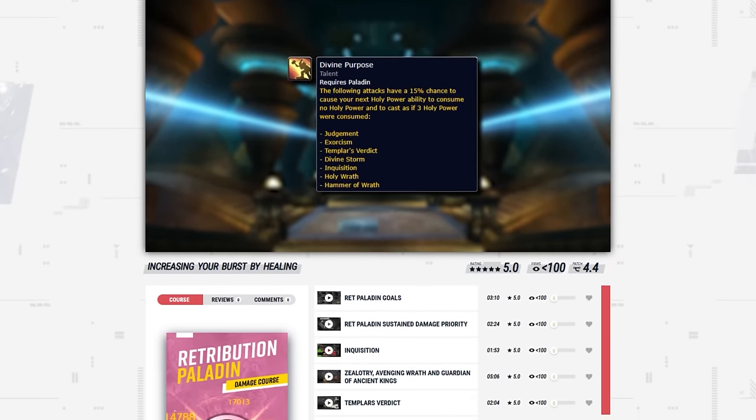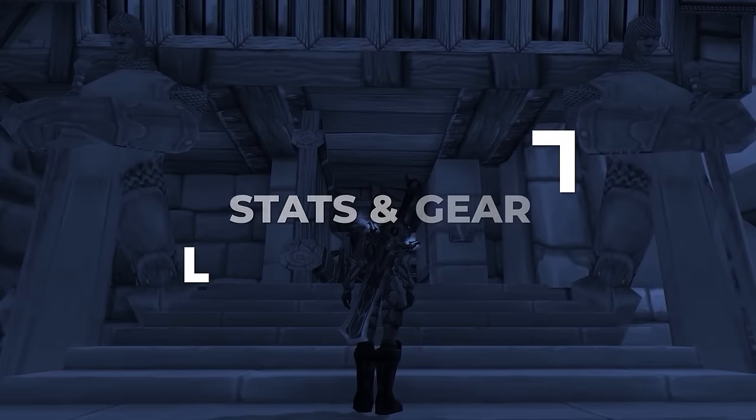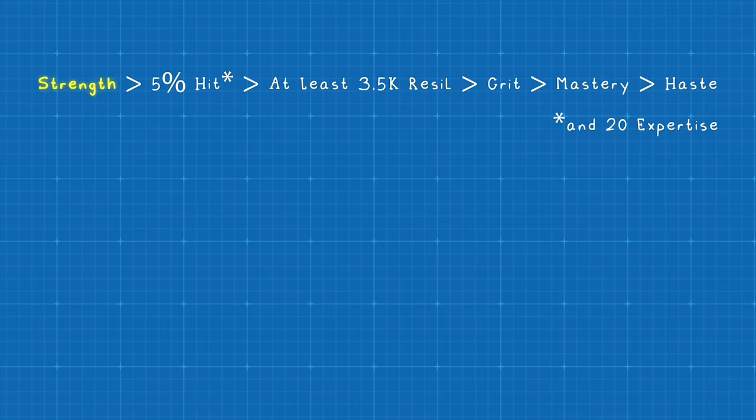If you want to learn more tips like these, check out our brand new class courses at Skillcapped.com using the links below. Next up, let's go over your best in-slot gear for Season 9, starting with your stat priority. Ideally, you want as much Strength as possible while hitting some key breakpoints, including at least 5% hit.